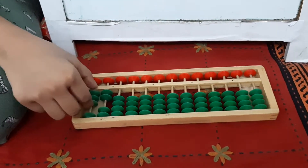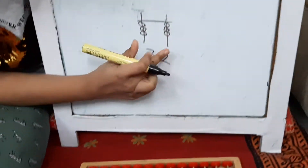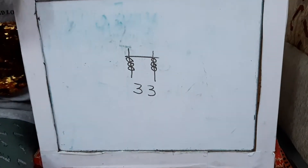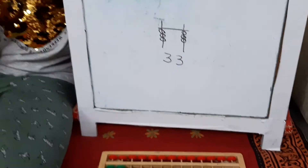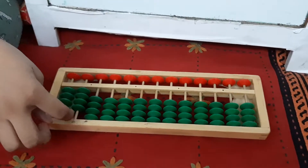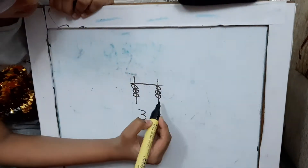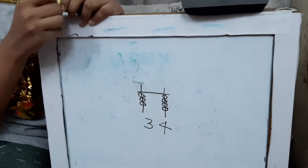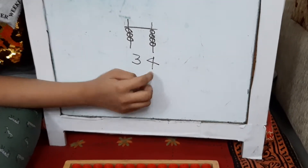How to make 33? 3 beats — let's do the same thing. This is 33: 3 beats at the line. Next is 34. No more beats at the down spot. 34 — four beads.